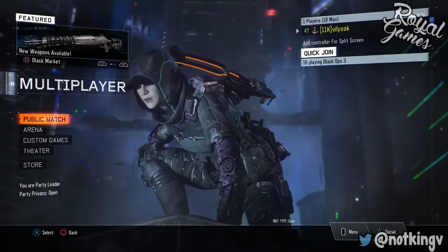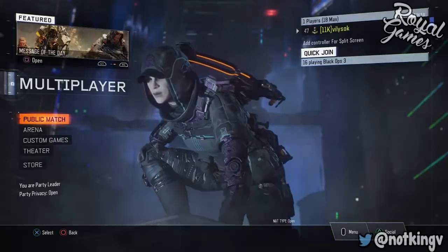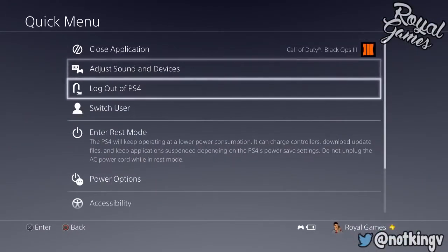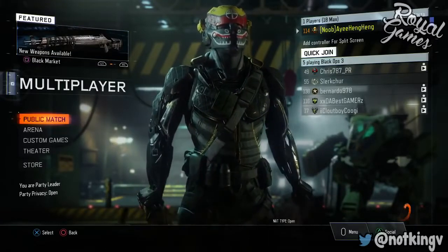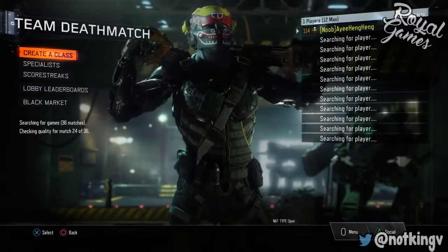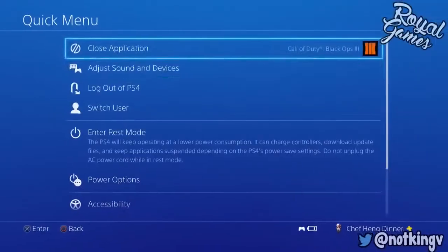As you guys can see I'm only level 40 on my main account right now and I want a Prestige Master. You need a Prestige Master account to do this glitch. Log into your Prestige Master account and go to multiplayer, find a TDM game. Once you find a team deathmatch game, simply back out right when it says searching for players.